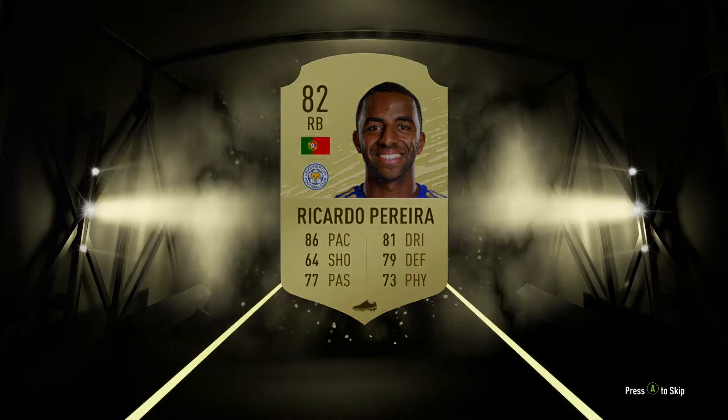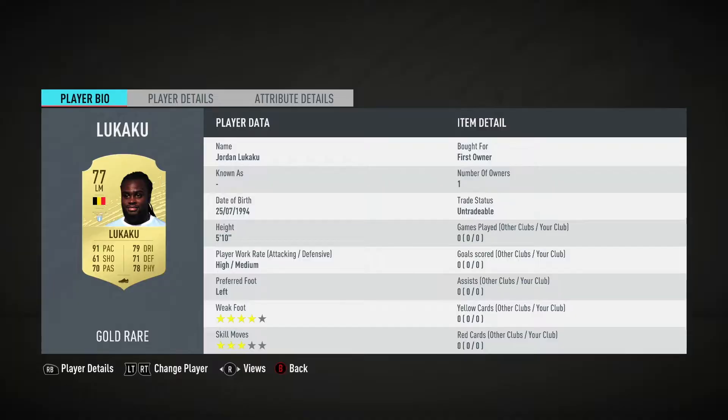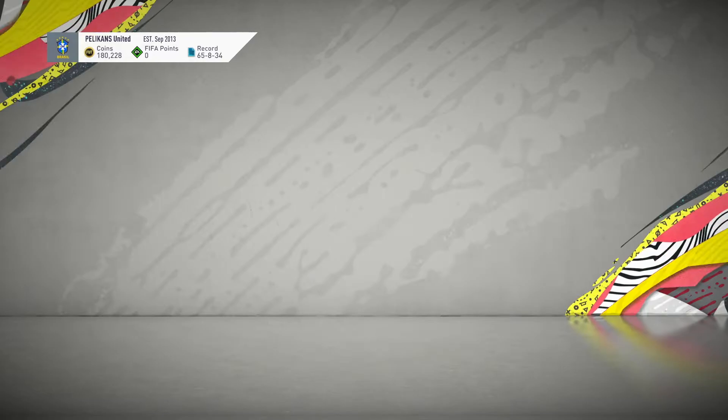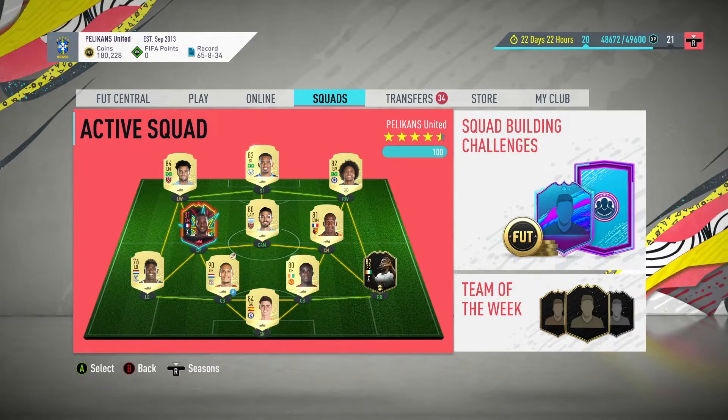Actually, no — that is not nothing. That's Ricardo Pereira. That's actually a really nice right back. It's just unfortunate that we're already playing — and Jordan, look okay — so Lukaku is definitely one we could think about trying to play in the Serie A team once we get to doing that.